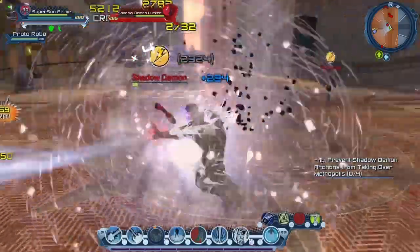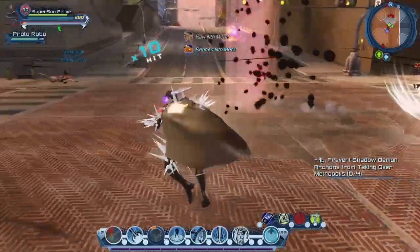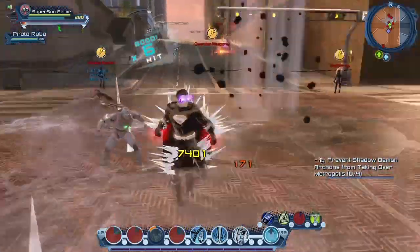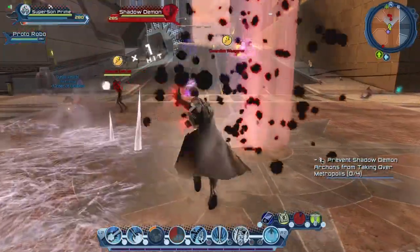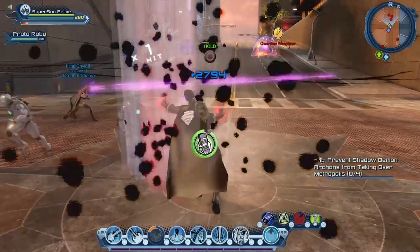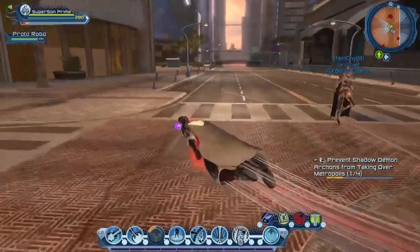I probably chose the wrong character for that. I strongly doubt I'm going to be able to prevent that, but we'll see. We have a friend who's going to help us. If there's more than one player, it should be doable. So once you defeat all the Shadows, then you have to click on that little thingy and you have managed to stop them from forming the big Shadow. You have to do that four times.